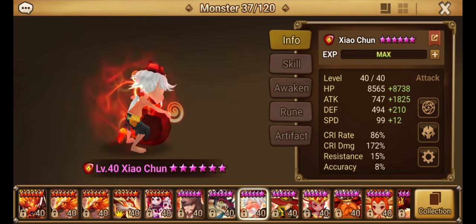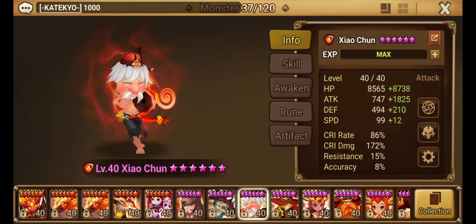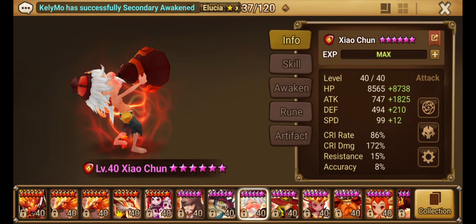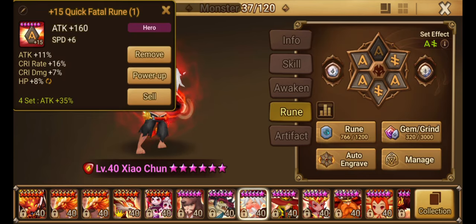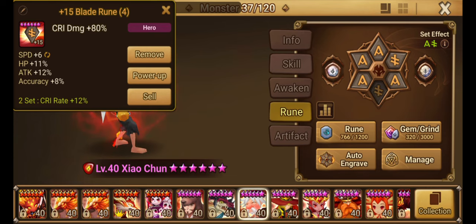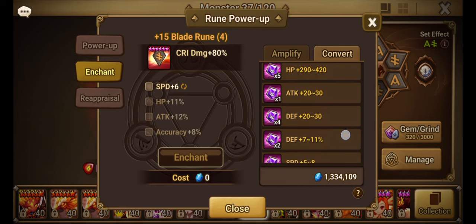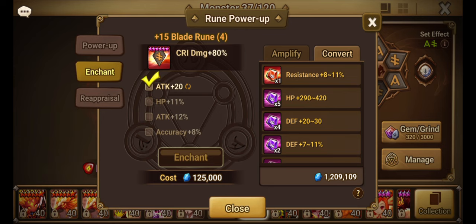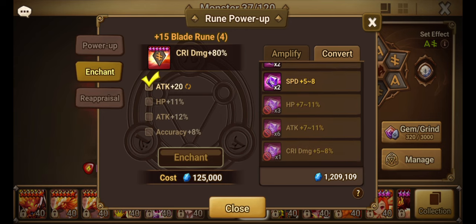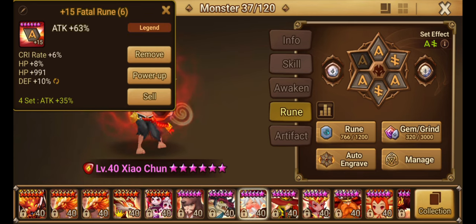So here's how mine is built — it's not perfect at all. 86% crit rate, 172 crit damage, 1825 bonus attack. His attack stat is not that bad. He's on Fatal Blade. I've tried to roll the runes and use some enchantments to get them looking okay. He doesn't need speed on that one — that could easily be flat attack, which is better in my opinion. These are his runes and I just gave him random artifacts. This is the three-star account, as you can see.